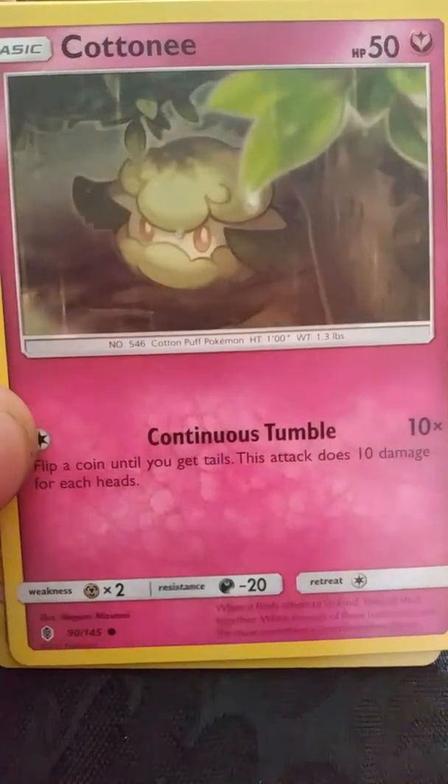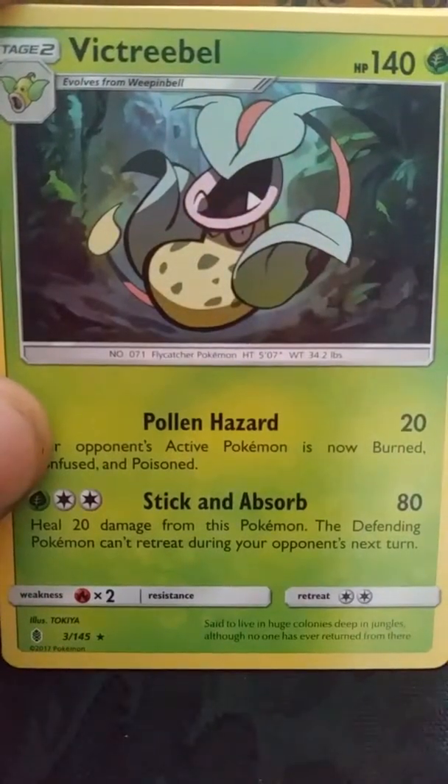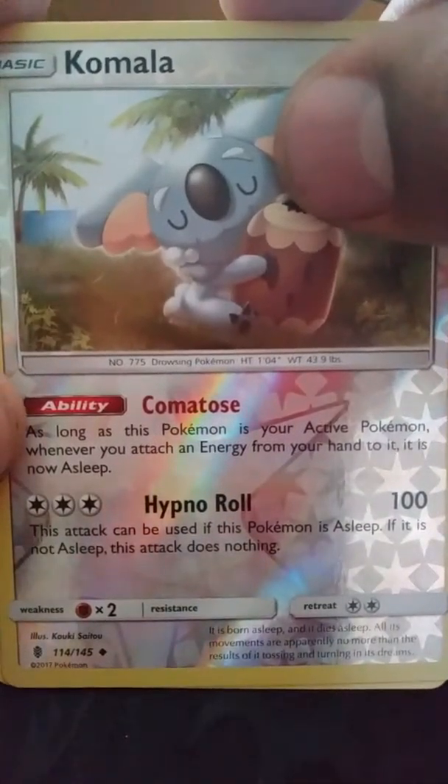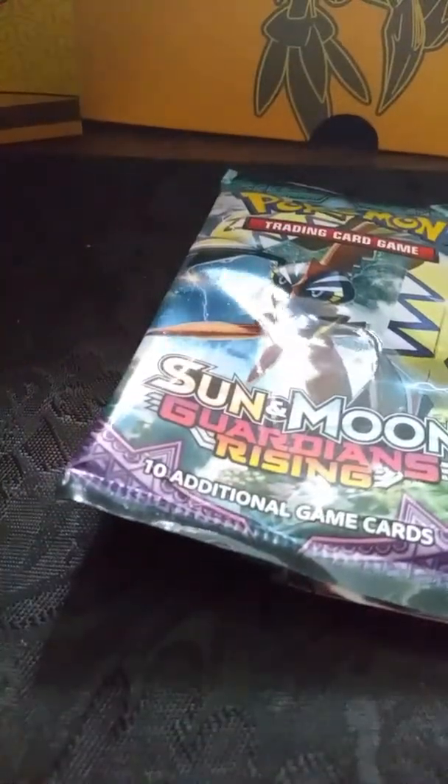Wismacott, Goomy, Wimpod, Jangmo-o, Trubbish, and Garbodor is the rare — 20 times the number of item cards in your opponent's discard pile, that's gonna get used. Oricorio — I guess that's the rare — reverse Grass Energy, Clefable, Lampent, and another Bewear. Hitmontop, Carvanha, Cottonee, Bellsprout, Pancham, Komala, Komala Victory Bell, a Water Energy, Enhanced Hammer, Aqua Patch, and a Marin.